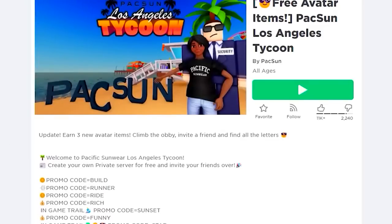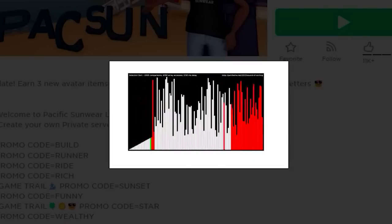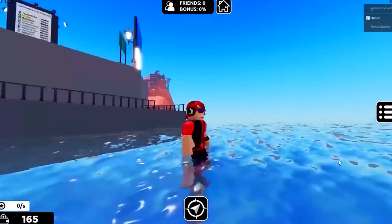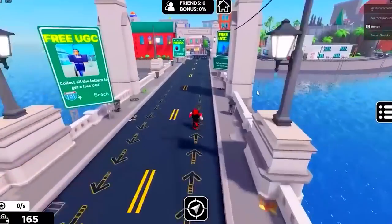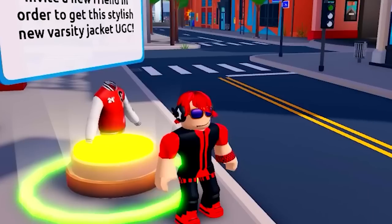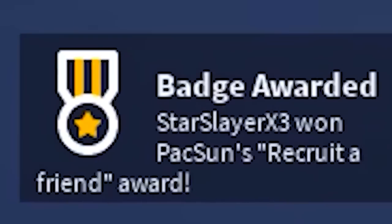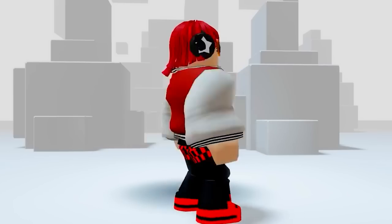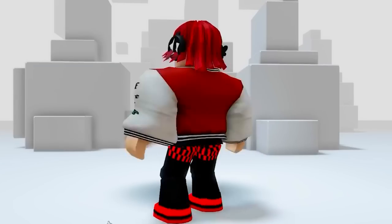A new update in this game makes getting a free item really easy. Just watch — once you load in, make sure you go where I go here. The first item you literally get just by inviting a random friend, and they don't even have to accept it. And just like that, you get a new free item and it looks pretty cool. Now we have a cool new free letterman jacket.